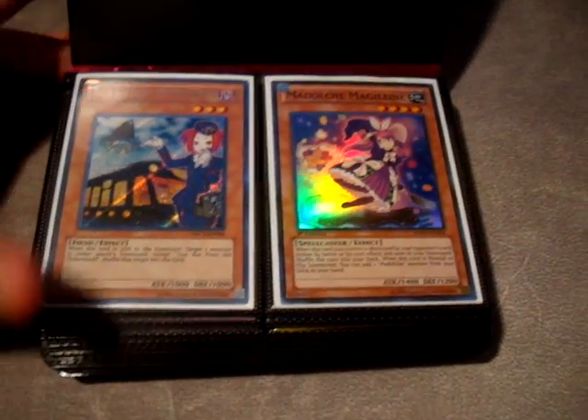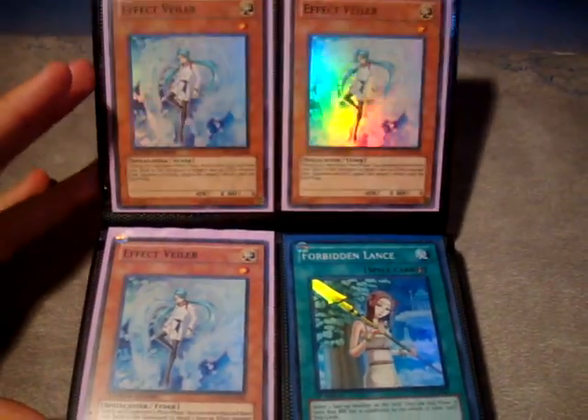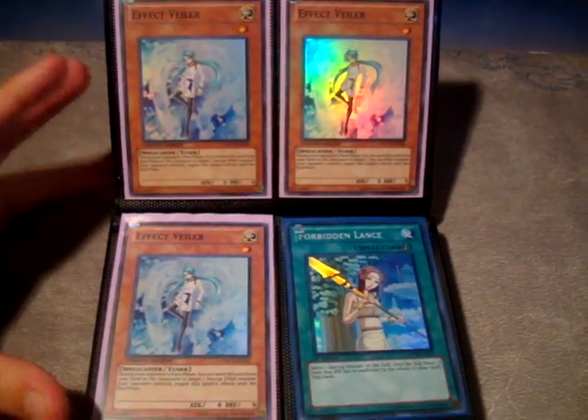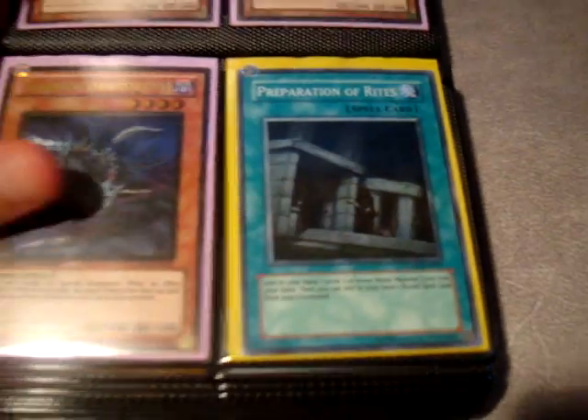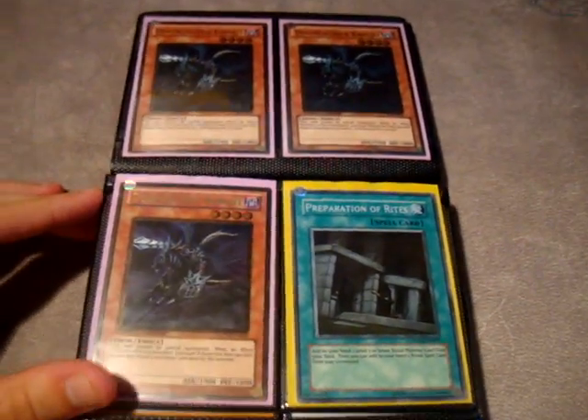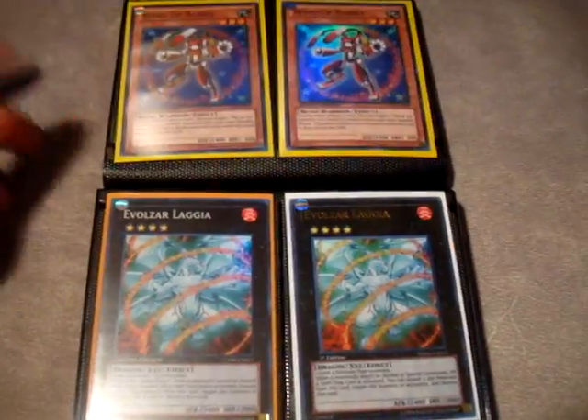I'm not gonna really name a lot of the cards unless it's significant — if you guys have any questions just ask. There's some Assault Jays, a Tour Bus, a lot of this stuff's pretty low end. Super Veilers, Lance. Gold Doom Calves, Preparation of Rites — that card went up apparently because people think it's gonna be good since it searches keys.